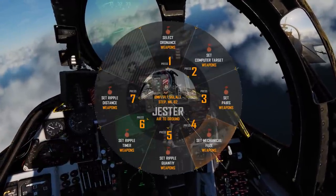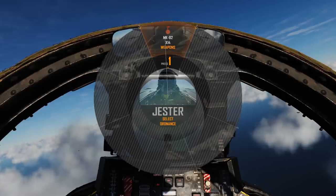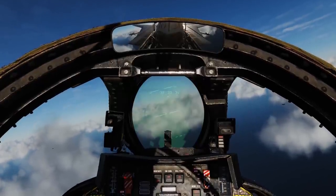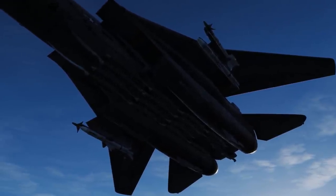Now we're going to start configuring the air-to-ground weapons. First things first, we need to select Ordnance. We're carrying 14 Mark 82 bombs, so we'll select those — and this is what 14 Mark 82s looks like on the F-14.